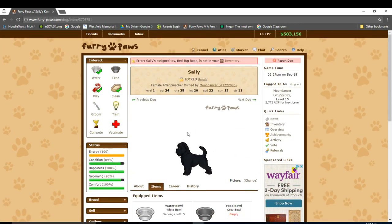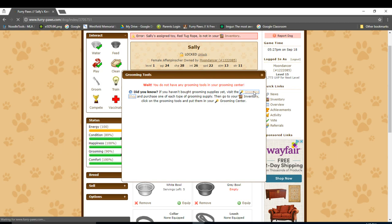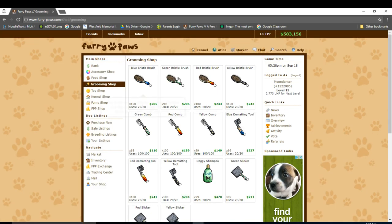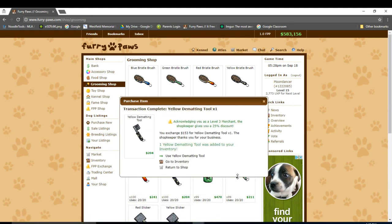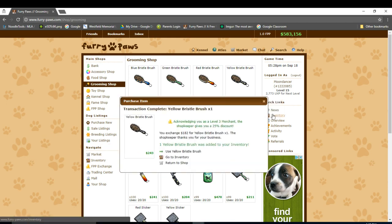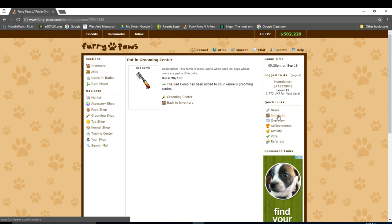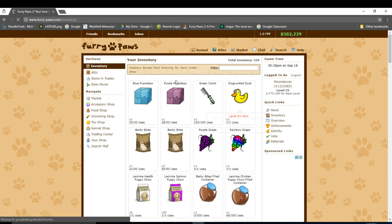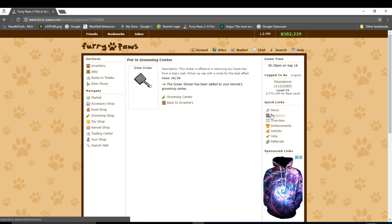Now that Sally is happy, let's groom her. As you can see, I don't have any grooming supplies in my inventory, so I need to go to the grooming shop to purchase some. Let's purchase one of each and assign them to my grooming center — the least expensive comb, shampoo, matting tool, slicker, and brush. Now I'll assign them to the grooming center. If I click on my inventory, go to grooming, and click on an item, I can see its uses — adding it to the grooming center helps to groom your dog.